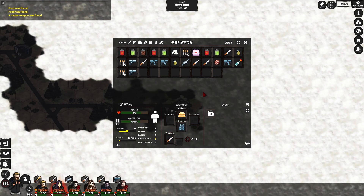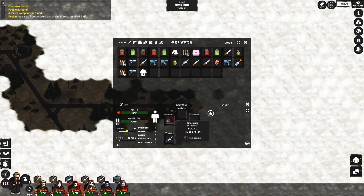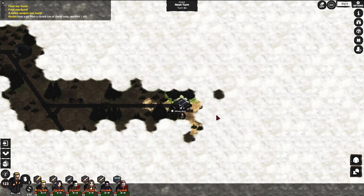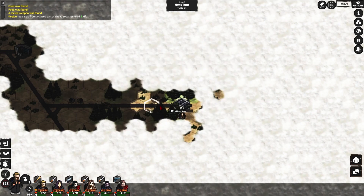Strength and focus — give those to these guys first because they'll need the additional stats. Something happened there for a second. Oh nice, binoculars! That's going to be really useful. Give them to this guy — binoculars give us plus one line of sight. Instead of seeing only two grids away, we're now going to see three grids away.